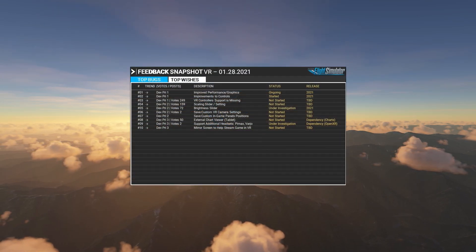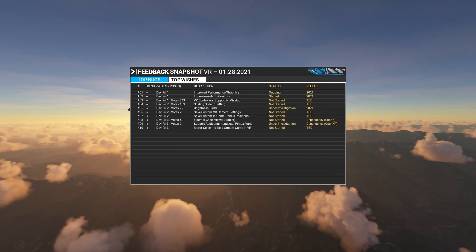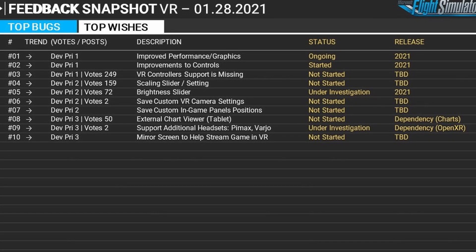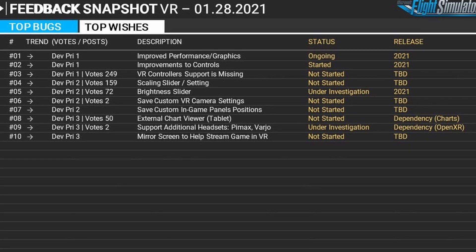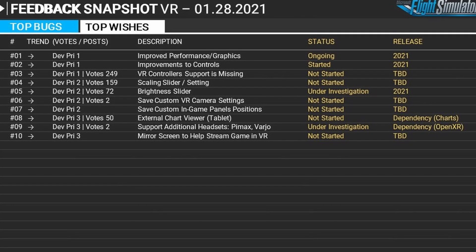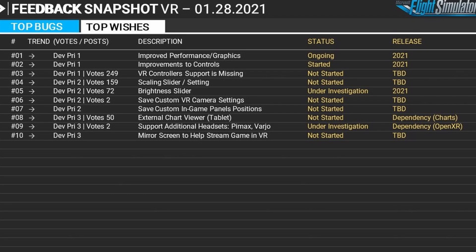It's still early days, but this is the list as presented on the 28th of January. It'll be no shock to anyone — as is the case with all VR, we're looking for improved performance and graphics. Asobo are looking to improve the performance of the sim as a whole, which will obviously have a direct impact on VR performance as well. I know I'm looking forward to the incorporation of the DX12 API mid-year. Sebastian gave an example of the optimization of trees, hoping to improve that times four.